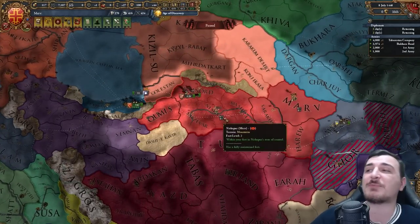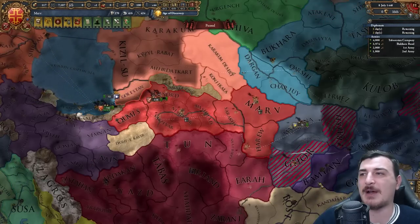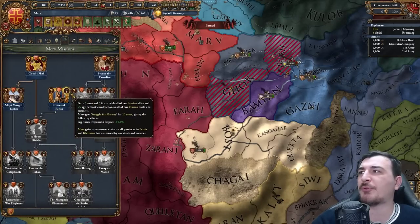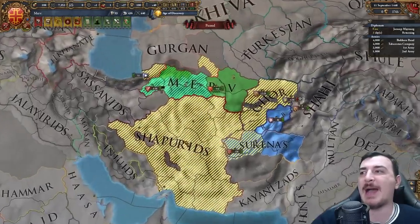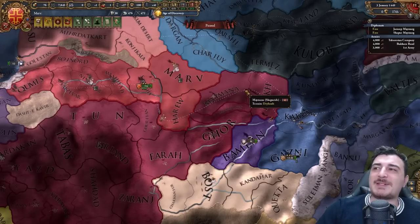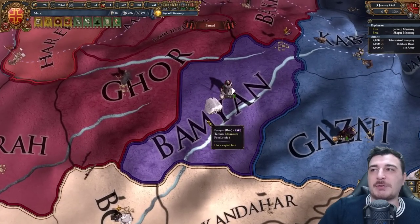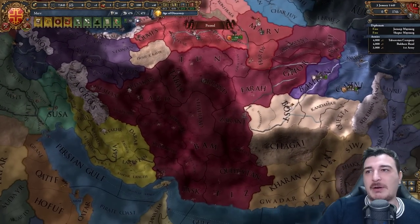By starting to siege down their capital I can do a white peace. Annex a-show — we doubled in size! This is probably the best area development-wise, look at all this dev we just got. We got two alliances — one with Rob, one with Surinas — so we can do the Prince of Persia mission, giving permanent claims on all provinces in Persia and Khorasan. Amazing map coverage now.